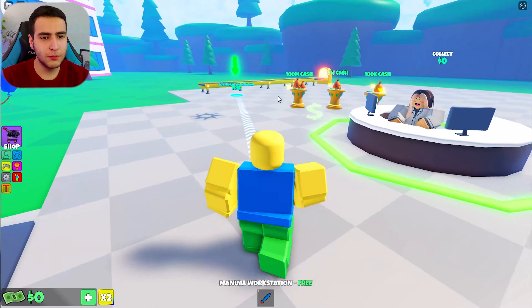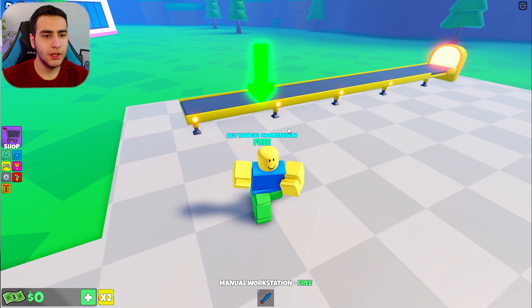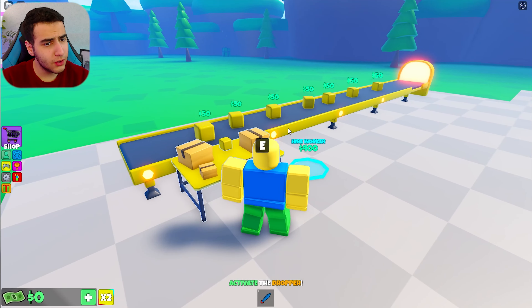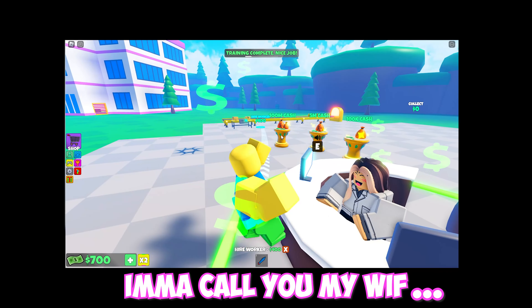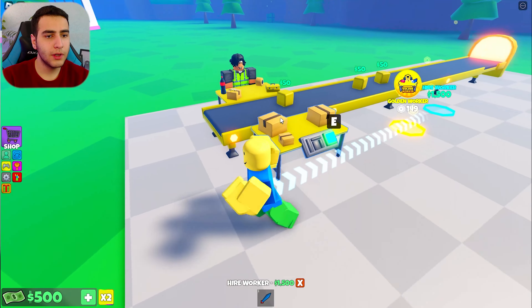I have no idea why I have a sword, but let's go. Hello cutie — manual workstation, here we go. I gotta make money. We are getting 50 dollar profit. Looks like I'm gonna make so much money. Give me money — I'm calling my wife. Hire a worker, okay.